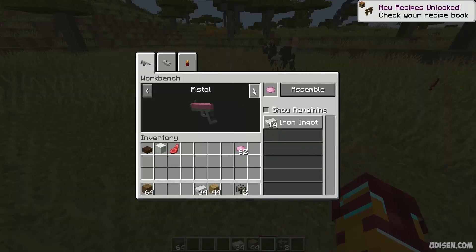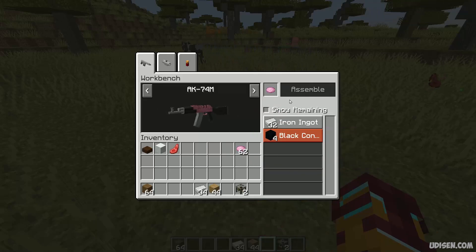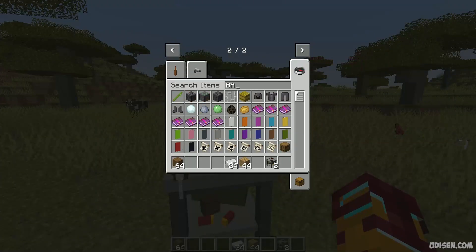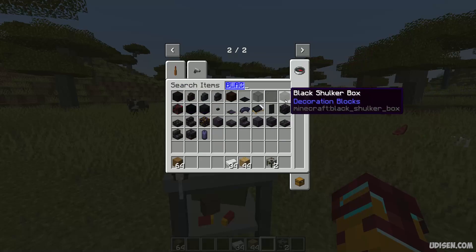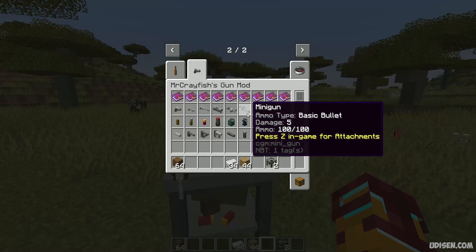At the moment this video was created, it's better to use classic Forge because more mods work with it. But in the near future the situation may change — NeoForge may become more powerful and possibly even give you better FPS. It's hard to say right now as the two projects are still very similar.